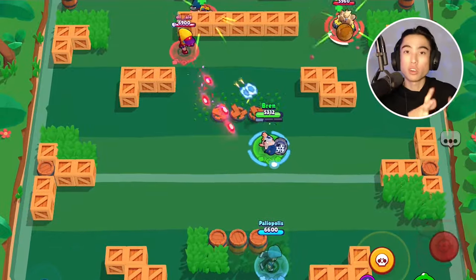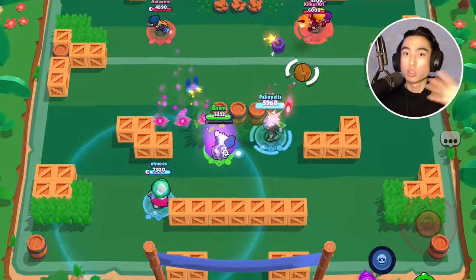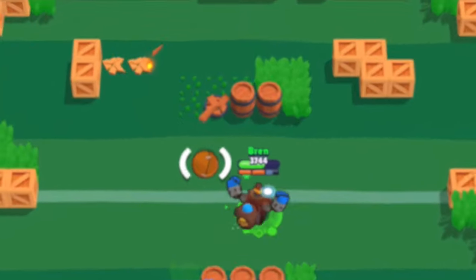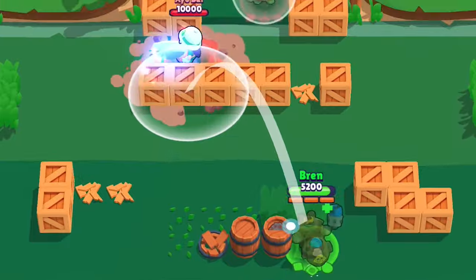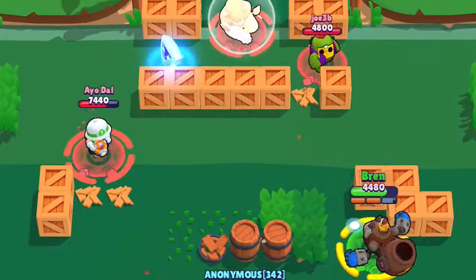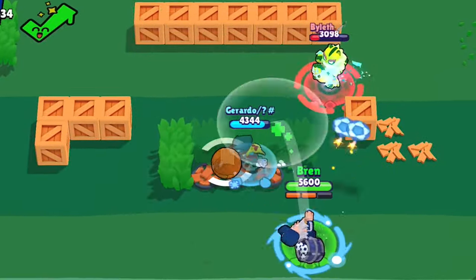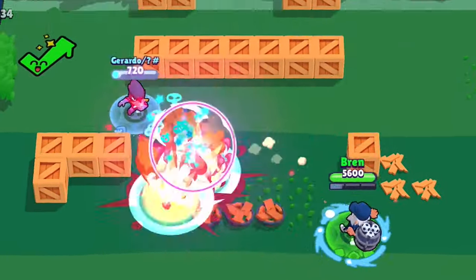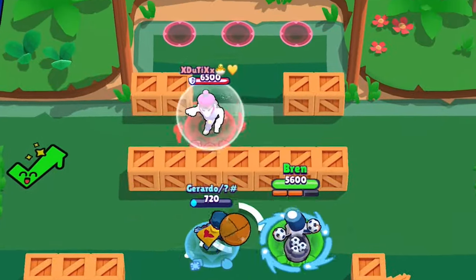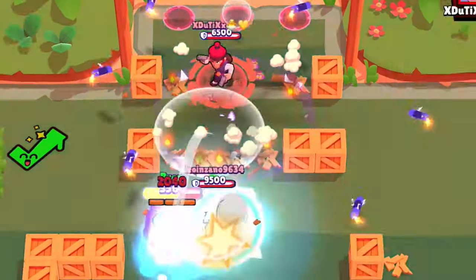Since enemies will be in a slight hitstun from your super, they'll be unable to move and your teammates can finish them off. It's also very helpful to use his super to destroy walls or other obstacles on the map. Even though you technically don't want to be destroying walls as a thrower since you need them for protection, if it's going to be for the greater good of the team, just do it. For example, in Backyard Bowl or other Brawl Ball maps, if there's a massive wall blocking the goal, go ahead and blow it up to make it easier to score.